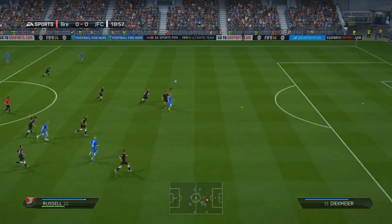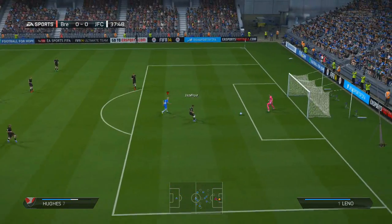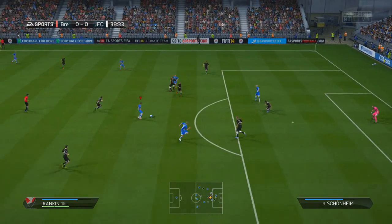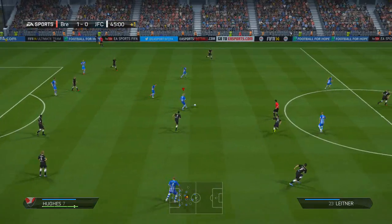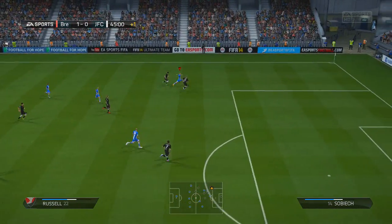The first chance goes to him and he hits the crossbar - I'm lucky not to concede there. We do come though and Russell, who's very quick, manages to chip the goalkeeper but doesn't put it into the back of the net. We get another chance very soon after and it is Rankin - he gets the ball and shoots left footed despite being right footed, and it goes into the bottom corner. That's two goals in two games from a man who hadn't scored in the prior 10 games.